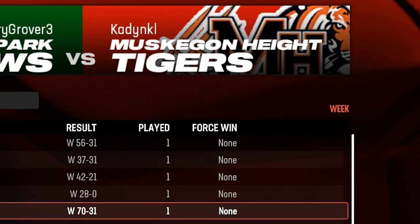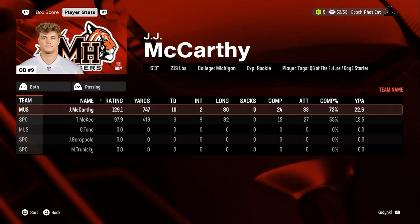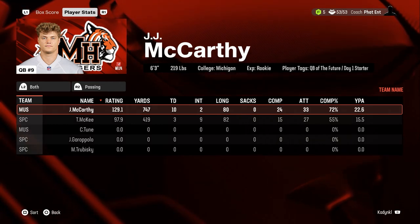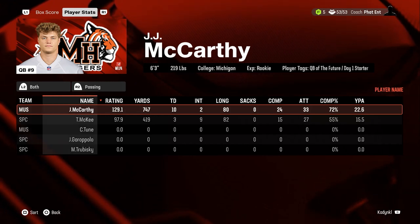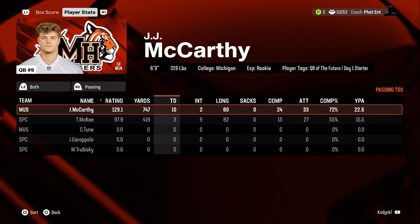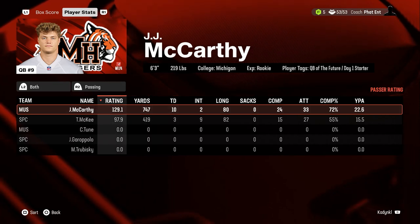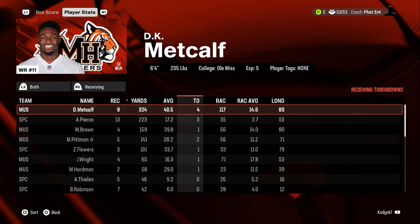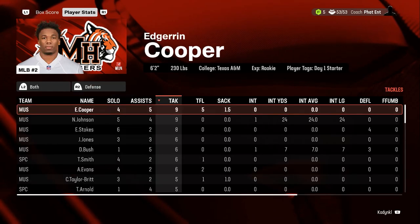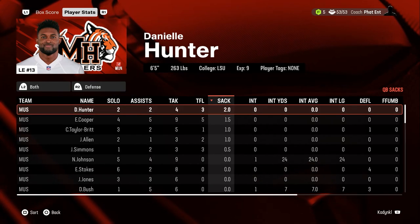What's up beautiful people, welcome back to the channel. We got some more Madden 25 32-user franchise. You can see our last two games — dominant performance. The rookie JJ McCarthy, 747 yards with 10 touchdowns. He came up big; we're gonna need that performance going forward. Also our wide receiver DK Metcalf had an outstanding game: 324 yards, eight receptions, four touchdowns.